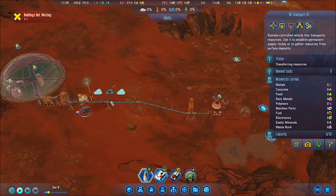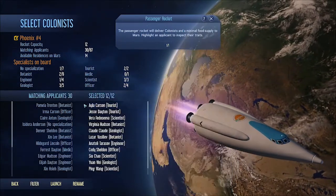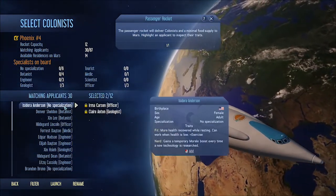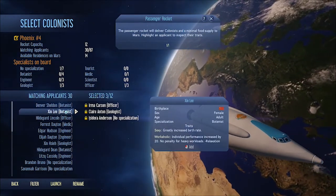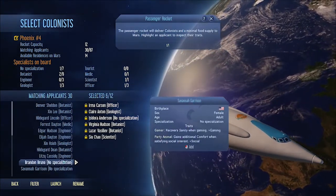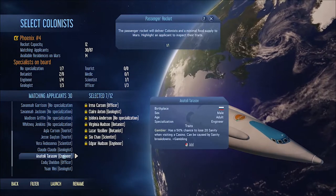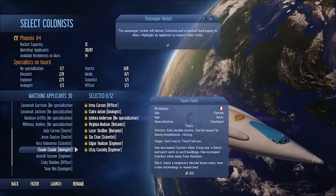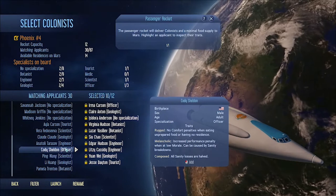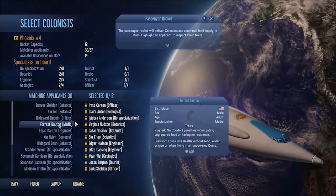Here we are choosing candidates for colonists. I didn't want them to have certain traits — I wanted a bunch of specialists so I handpicked them in pairs: two botanists, two engineers, two scientists, two of pretty much everything. Then I had an officer and a tourist. I wanted a celebrity to see how much money they'd bring, but my negative filters took them out. I also wanted a genius, but I think the genius comes with negative traits too. We'll see when I'm more comfortable with the game.